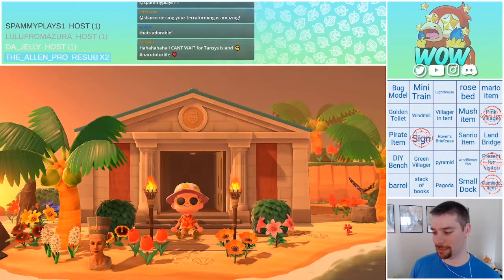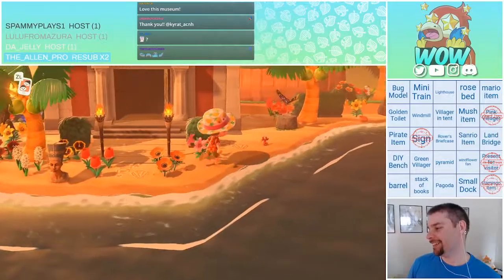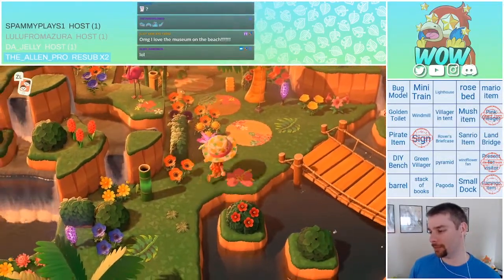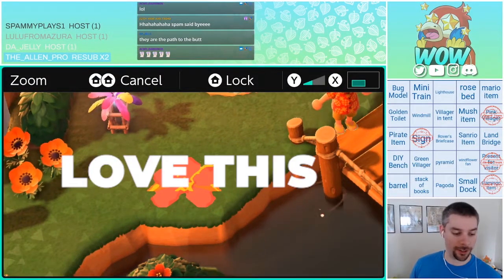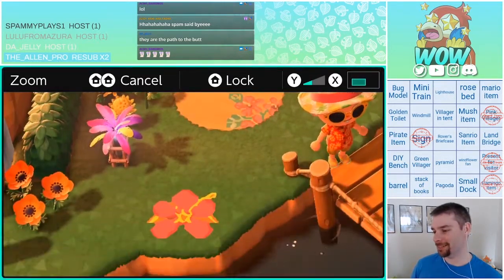Look at this cute little museum entrance. I think Blathers would love this. Look at this. All the legs! Look at the patterns — let's take a look. Let's zoom in a little bit. Look at this little hibiscus flower. I love this.